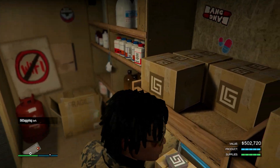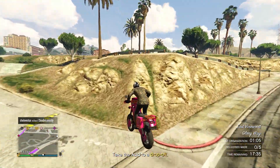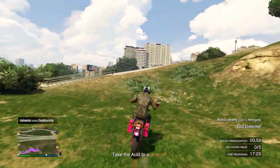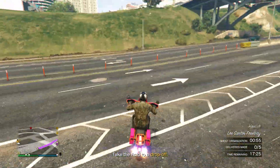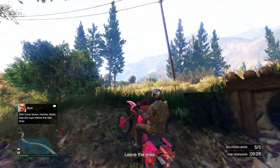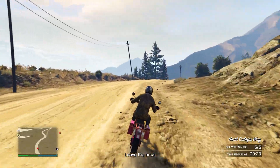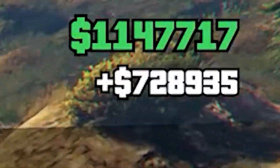Additionally, we have 1.5 times money and RP on Acid Lab sell missions. If you go to sell your Acid Lab this week with upgrades in a public lobby, you'll be making anywhere from $500,000 to $800,000. I went ahead and sold this week and made over $700,000. I recommend you take advantage of this, because the Acid Lab is also giving two times supplies on Acid Lab resupplies and steal missions.